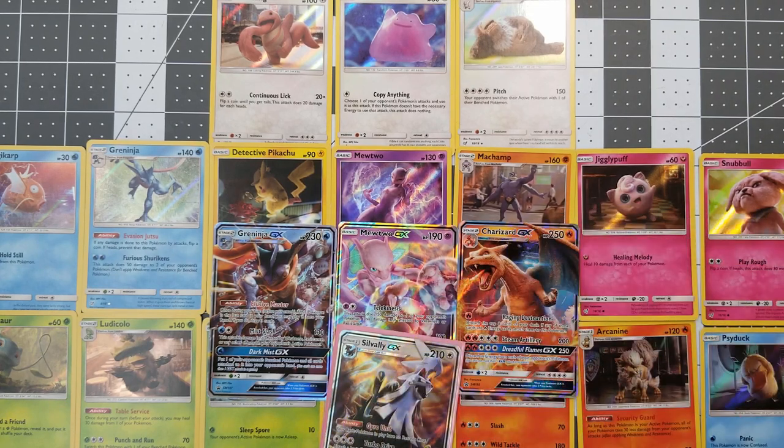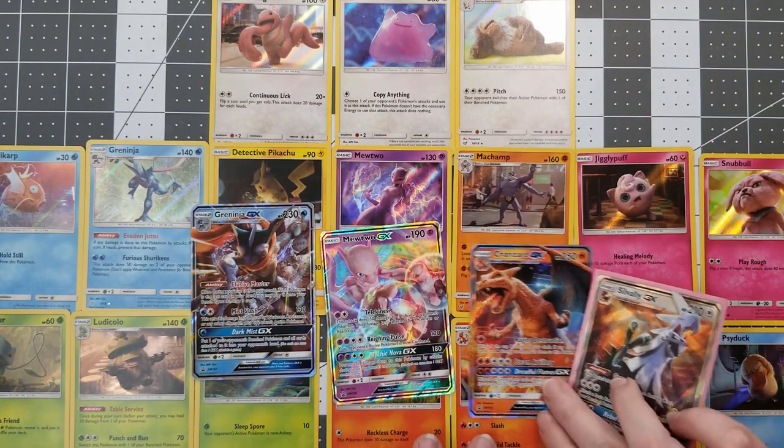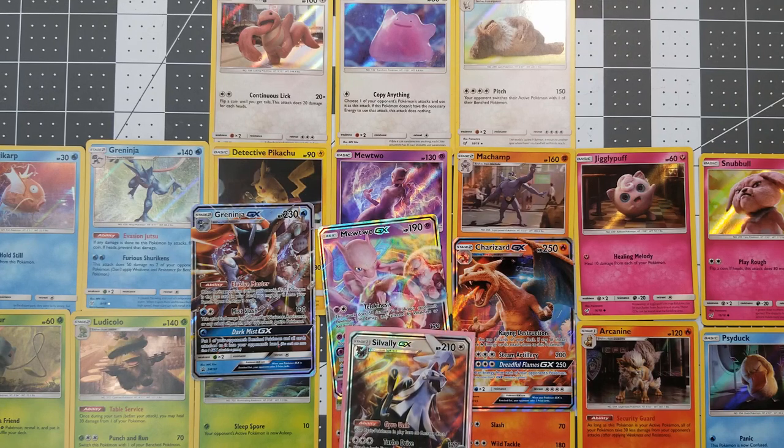As you can see, these are the cards we got: Lickitung, Ditto, Slaking, Magikarp, Greninja, Detective Pikachu, Mewtwo, Machamp, Jigglypuff, Snubbull, Bulbasaur, Ludicolo, Morlul, Charmander, Charizard, the Arcanine and Psyduck, and of course the promo cards — the Greninja GX, the Mewtwo GX, and the Charizard GX, and Professor Adam's Silvally GX right there being all awesome. All we needed was that Mr. Mime and we had the entire set.